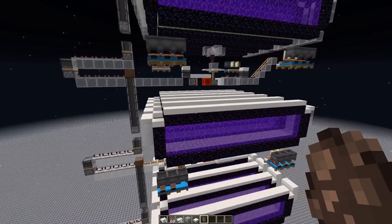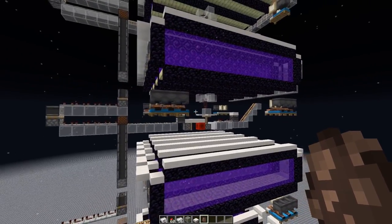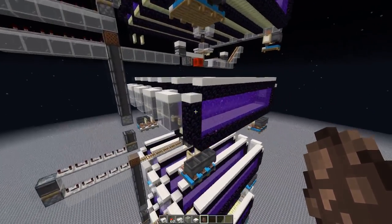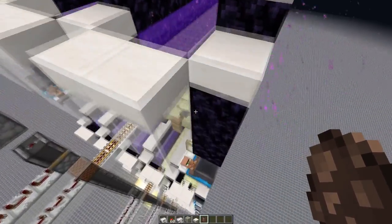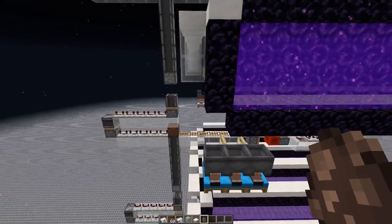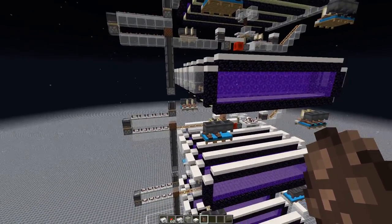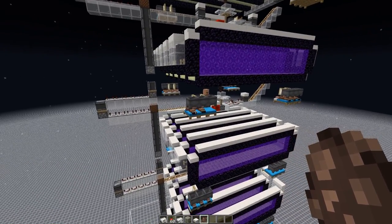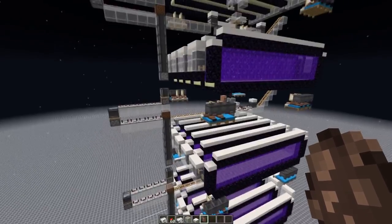I would definitely recommend not building an iron farm right now, because those POI issues should definitely be addressed first. Maybe the concept will also change. At the moment we're using a tripwire hook to detect the iron golems — the tripwire has to be one block above the spawning floor, otherwise it would prevent the iron golem from spawning. Once these issues are fixed, I'd recommend a time-of-day detection system via a daylight sensor, or a dummy villager you could detect sleeping or working, and then send a signal through the whole iron farm.